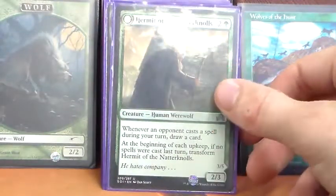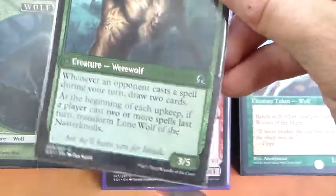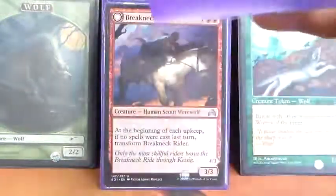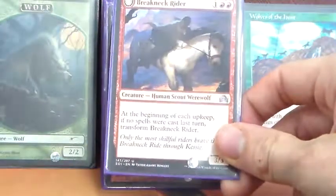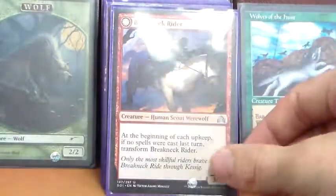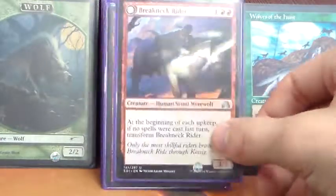Hermit of the Natterknolls is a 2/3 for 2G — whenever an opponent casts a spell during our turn, we draw a card. It transforms into a 3/5 where whenever an opponent casts a spell during our turn, we draw two cards. Again, it's putting penalty on our opponents casting spells, trying to keep them from forcing our werewolves to transform. Kruin Outlaw is a 3/3 for 1RR that transforms into a 4/3 giving our attacking creatures +1/+0 and trample — just trying to pump our field since our werewolves aren't necessarily the biggest. I find a lot of the time I don't actually get to transform many of them, so I have to fight with their human side, which is why I'm trying to make sure their human side is also still playable.